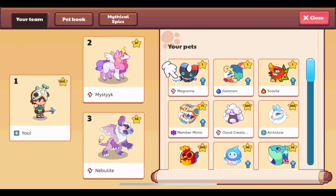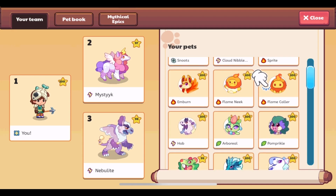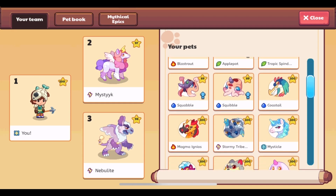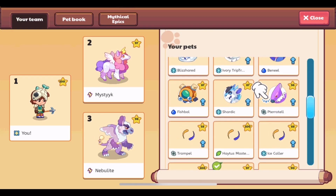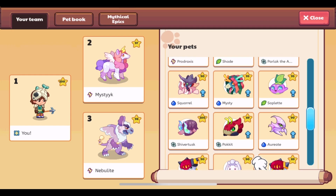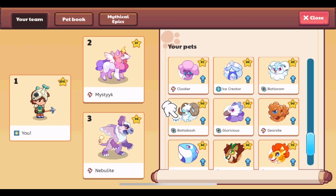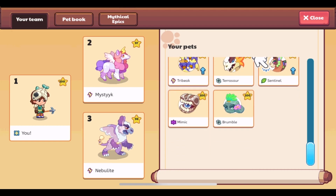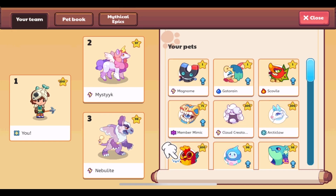If we click on the pet book, we can see blue arrows on our pets that are not level 100, such as Magnum, Gatoran, Govile, and Member Mimic — ones I got recently. I'm still trying to get Member Mimic to level 100. All of these pets that are not level 100, we can level them up to level 100.